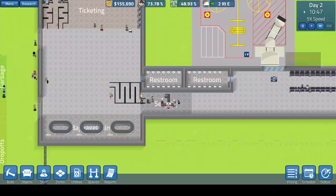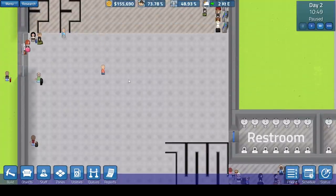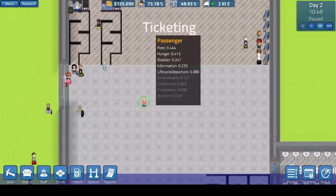If we do pause the game, you can see just how detailed the guests are. Every guest does have a rest stat, a hunger stat, a bladder stat, an information stat, and a life cycle departure stat. They are then affected by the environment of your airport — obviously how good it looks, how noisy it is, how busy it is, if there's anywhere to sit down, if there's anywhere to eat. Having a cafe helps with hunger and the environment.